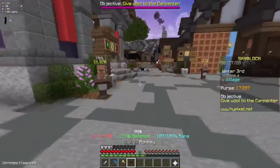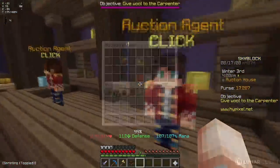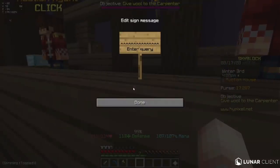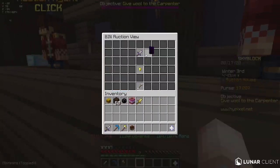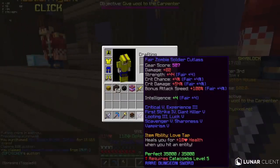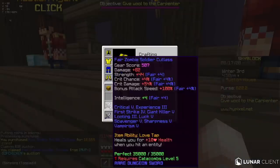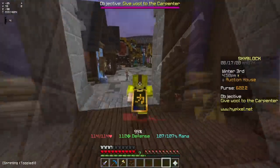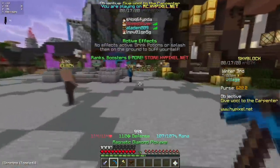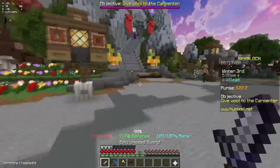Here's my plan: I'm gonna go to the auction house and buy myself a zombie soldier cutlass, which is a kind of good dungeon sword that's completely enchanted. This one has really good stats - 82. I'm just gonna buy this for 16k. I need Catacombs level 5 to actually use this sword, but if I just go into a random party and do one floor run, I can go ahead and use this sword to kill mobs.